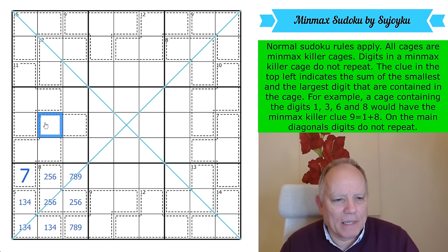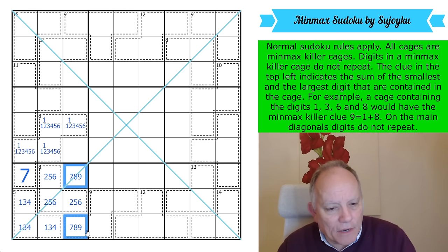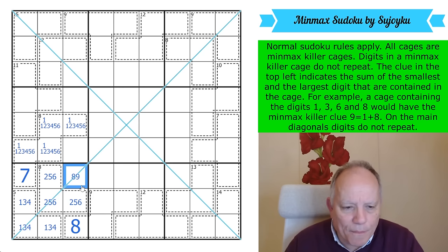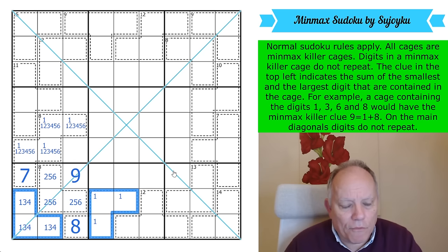So there is a 7 in it, and a 1, and some digits between 1 and 7. These cells don't have a 7. This 9-cage now has a digit here which must be an 8. A 9-cage cannot have a 9 in it, and an 8-cage can't have an 8 or a 9 in it. So there is a 1, and we've gotten a sort of x-wing on 1s now.